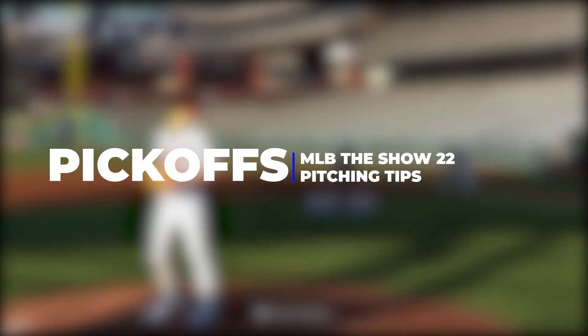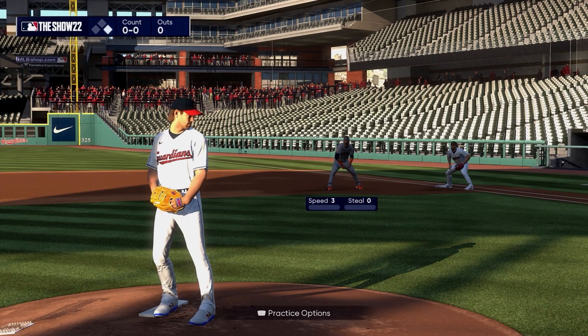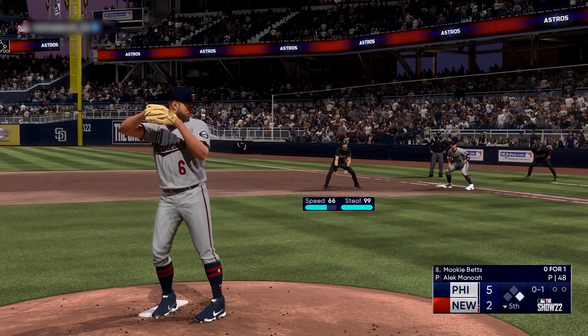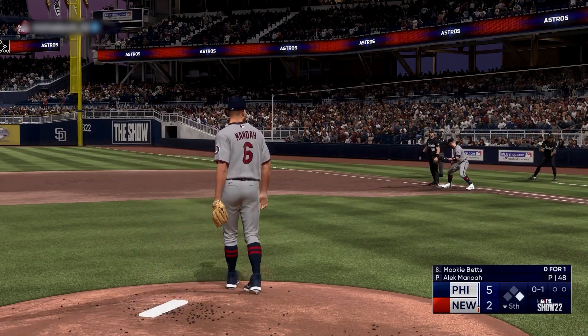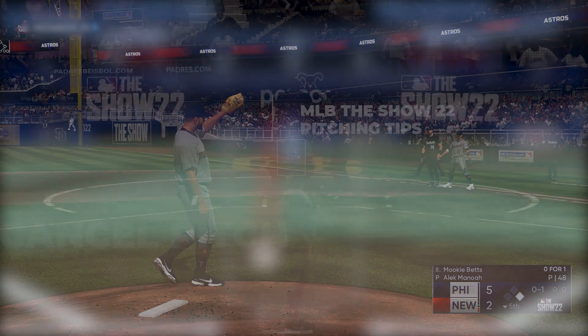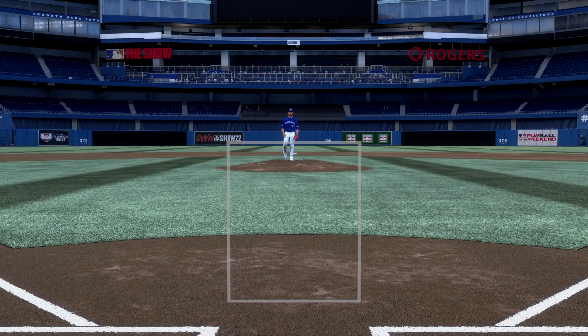To look over at the runner, hold the left trigger for about two seconds after selecting your pitch and your camera will change to the runner on base. You can peek over to the base runner and hit the corresponding base button on your controller if he's trying to get a little extra greedy with his lead off. And lastly, if you selected a pitch and quickly changed your mind about it, hitting the left bumper on your controller will cancel the pitch for you.